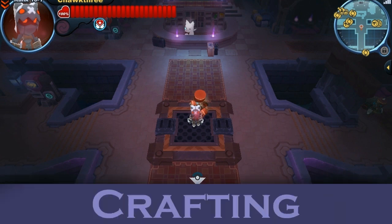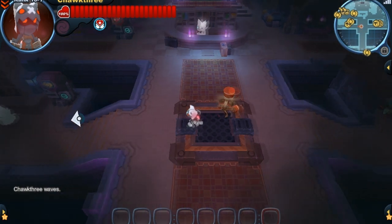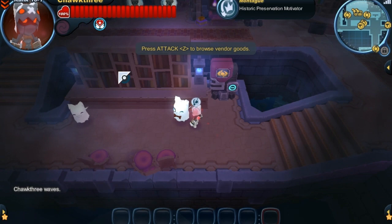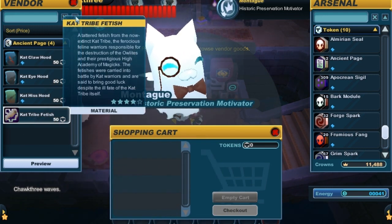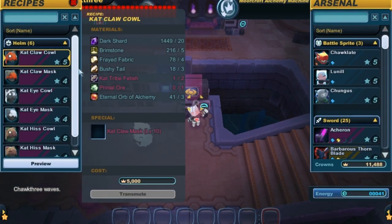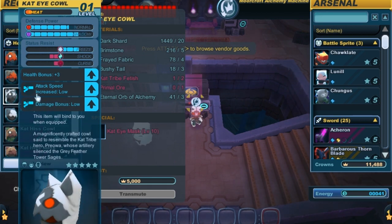If you're looking to craft the Cat Eye Cowl, the process is a little bit different than the standard one. First off, you'll want to head over to Morecraft Mainer, then head on over to the left. Once there, you'll chat with this little guy and buy the 3-star version of the Cowl, and also buy some Cat Tribe fetishes to level it up. Both of these items can be bought with Ancient Page tokens. Once you have the items, come over to the crafting machine, craft the 4-star version, and then eventually craft it up to the 5-star version.